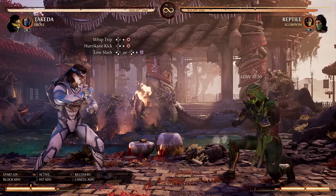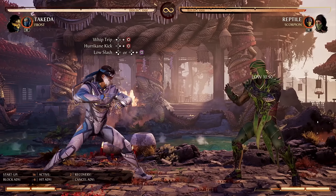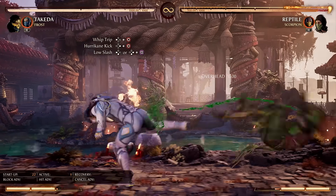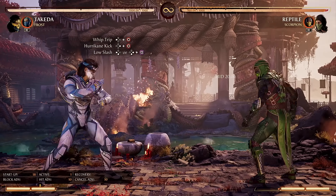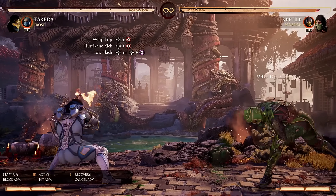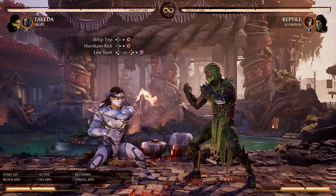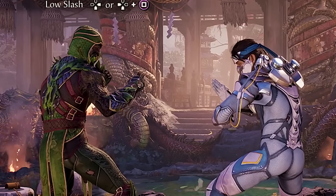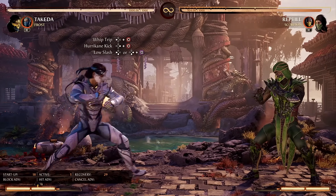Let's talk about Takeda's pokes, because some of these are absolutely insane. His sweep, the Whip Trip, has really, really good range, so make sure to throw it out every now and then, because when spaced correctly, it's completely safe on block. If you want an overhead instead, we have Hurricane Kick. The range is not nearly as good, but it's still an overhead to keep the opponent honest — if they love to crouch, catch them with this. It also sends them full screen on hit, which is awesome for setups. But then we have Low Slash. Not only is the range insane, but Takeda stays crouching the entire time, which means you can dodge any high attack in the game and counterattack immediately. And if spaced correctly, it combos into his teleport follow-up — meterless combos. Takeda can duck under any high attack in the game and still get a full combo follow-up from far away. That is absolutely nasty.